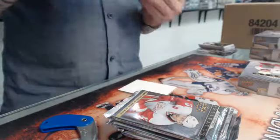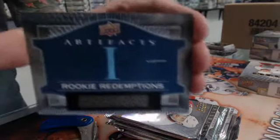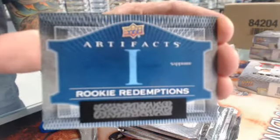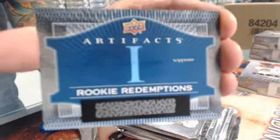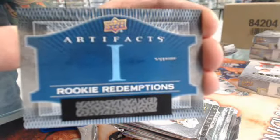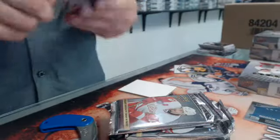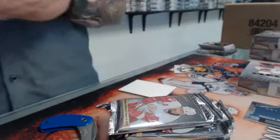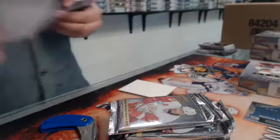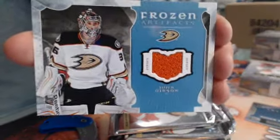There we go — rookie redemption, one Sapphire Connor McDavid, Edmonton. First end of the box, first boom — we have a John Gibson Frozen Artifact jersey.